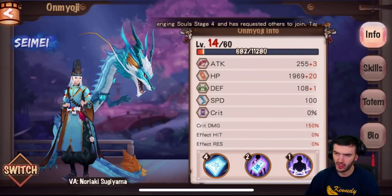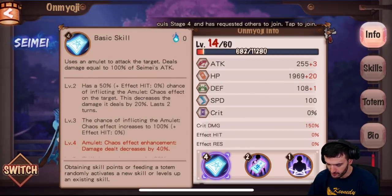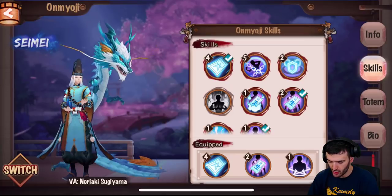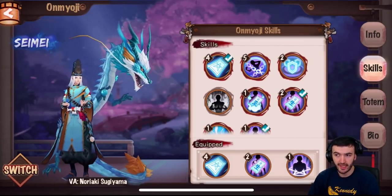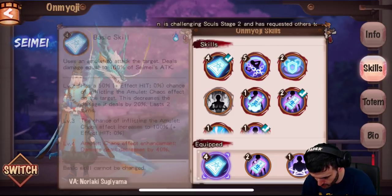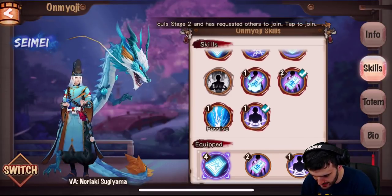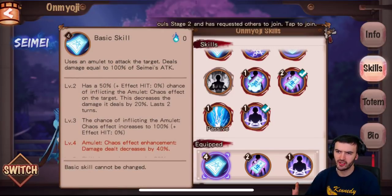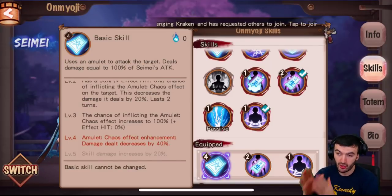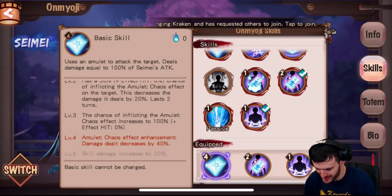Your info is going to tell you their stats and also show you their abilities. These are the skills I've got on them right now. When you click on skills you can change them at any time. You cannot change the first one — it's a constant that will never change. This is his basic attack, and I've already unlocked it at level four. You can unlock this by getting more shards of this On My OG. That's how you unlock it.